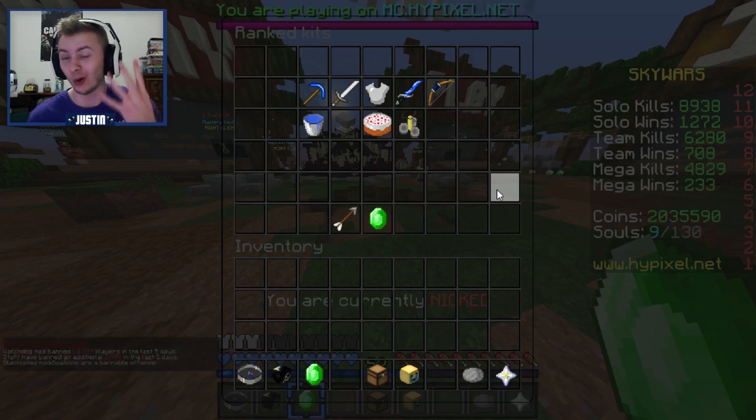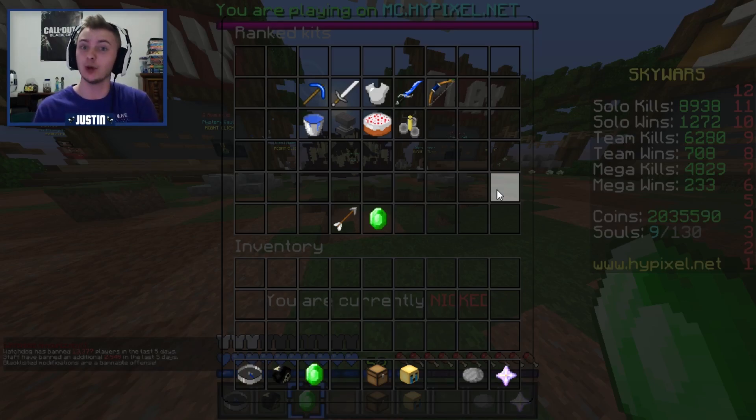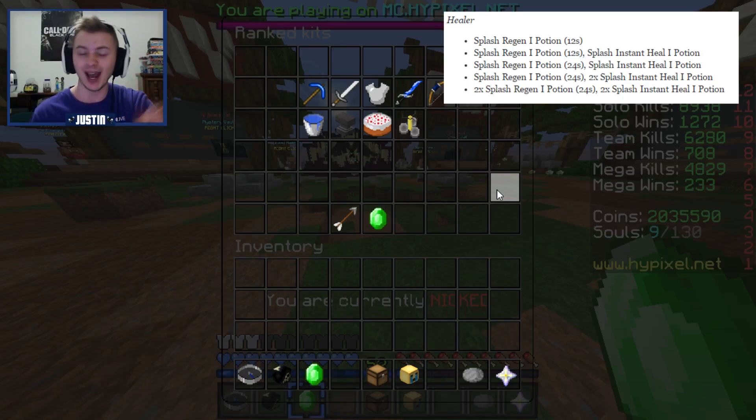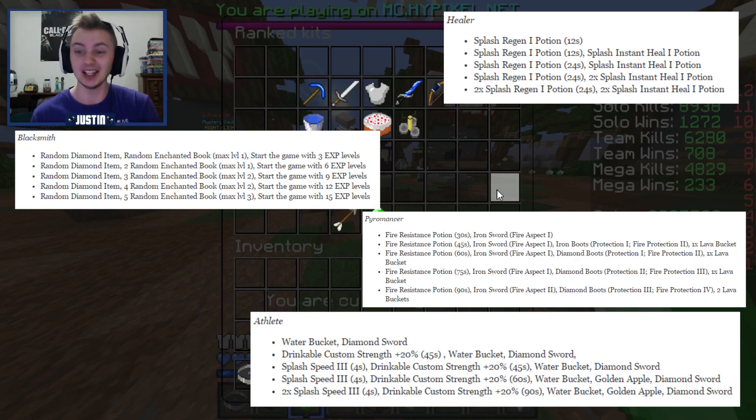They have actually added in four new classes and four new perks to complement those classes into the GUI right now. You can actually buy them if you'd like — I tested it, you can buy them but you can't use them yet. They are available to use starting June 1st for Season 3. The four new classes are Healer, Pyromancer, Blacksmith, and Athlete, and you can see all of the tiers you get by upgrading them.